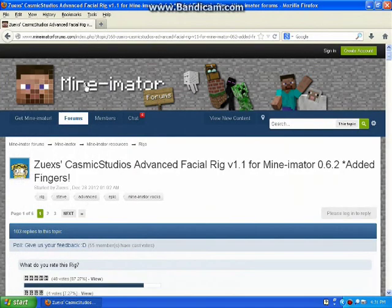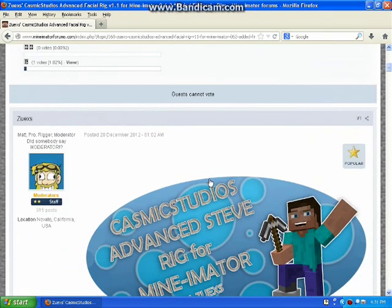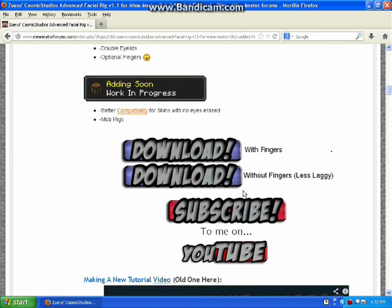So the first thing you're going to want to do is go to the Mine-imator forums — I'll leave the link in the description below. You're going to scroll down until you find the download with fingers or without fingers option.